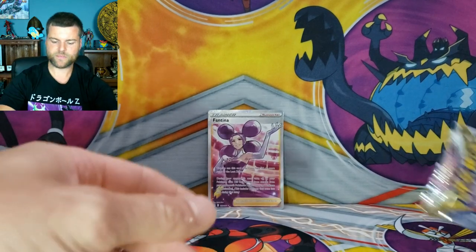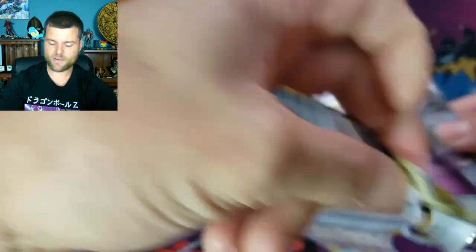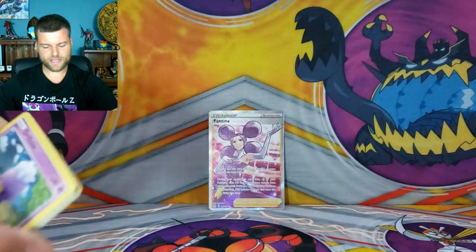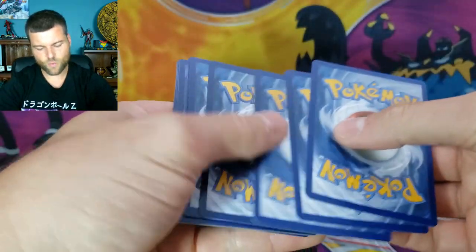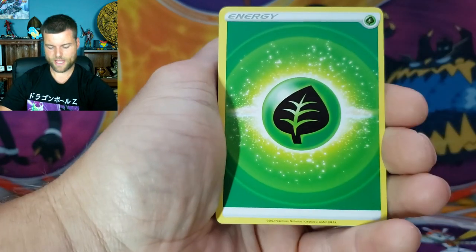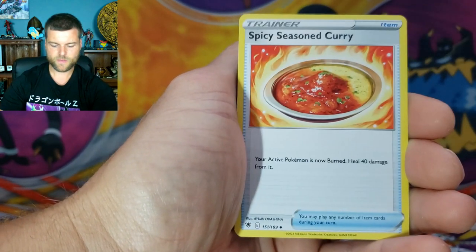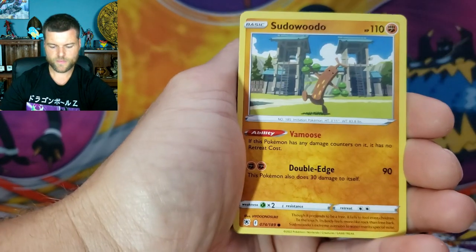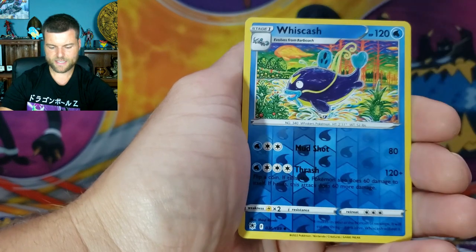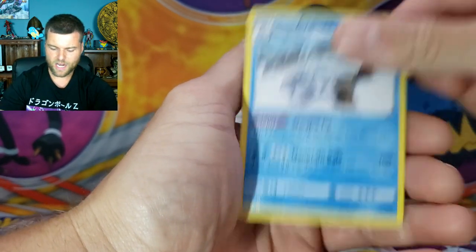Let's go with Astral Radiance — another set with the Trainer Gallery, so you always get two chances. Same with Brilliant Stars as well. We got Magneton, Drifloon, Ralts, Reverse Holo Weavile, and a non-holo Abomasnow.